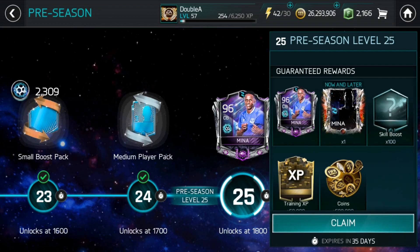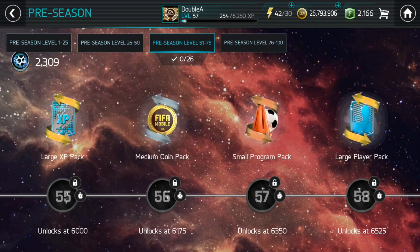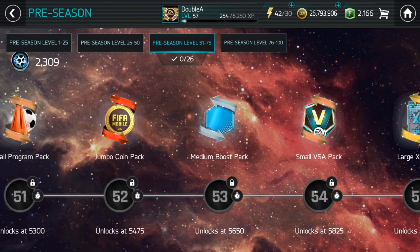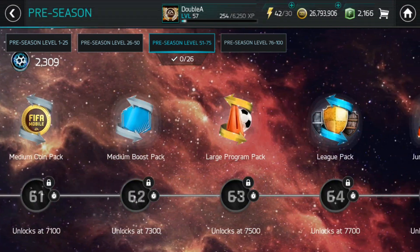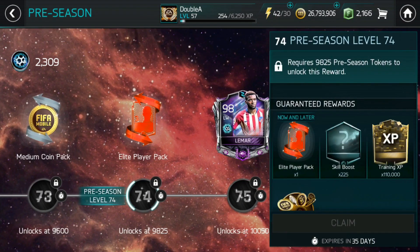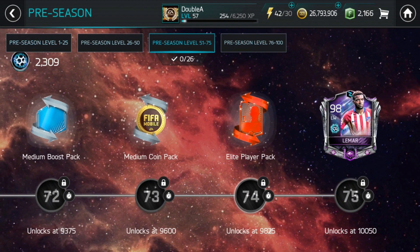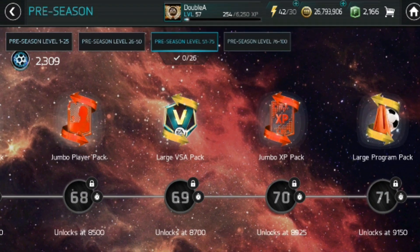The first thing we're gonna be talking about is the red now and later rewards. You guys can see them on your screen right now — they're red colored. The thing you might not know is they're only available in the pre-season tree. You cannot get them by star forging or any other way, unless maybe through packs, but primarily only through the pre-season event tree.